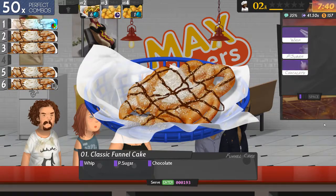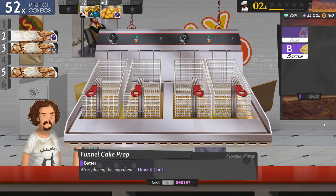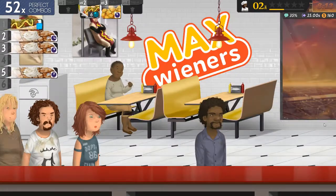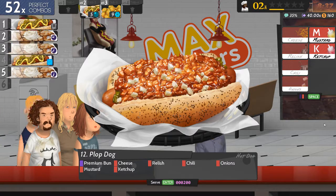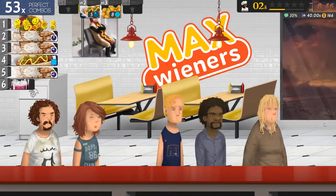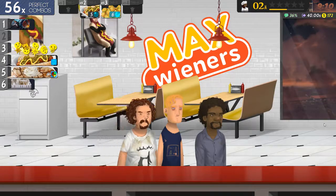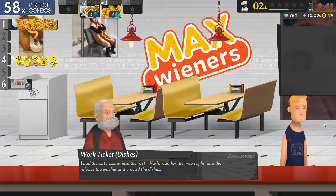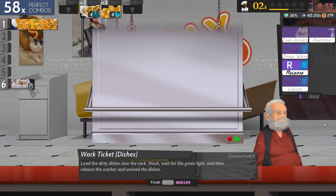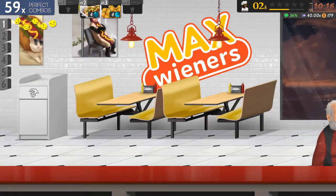Number six: whipped pea sugar and chocolate. Number one is whipped and chocolate. Cheese, relish, chili, onions — basically everything. Whipped pea sugar and chocolate. Number three is whipped and pea sugar. Number five is whipped and chocolate. Every single one of those was different. The end of the day is here. I just have to make sure I don't mess up on the very last order of the day.